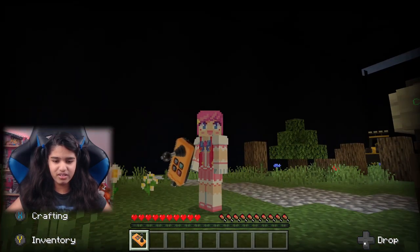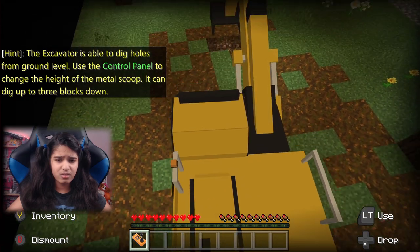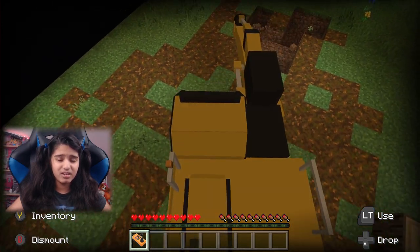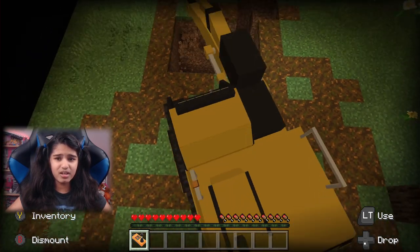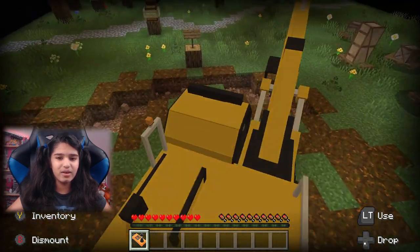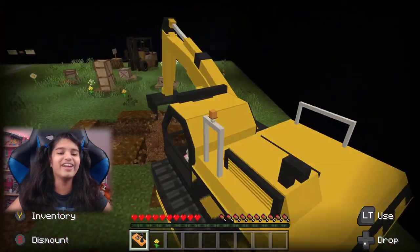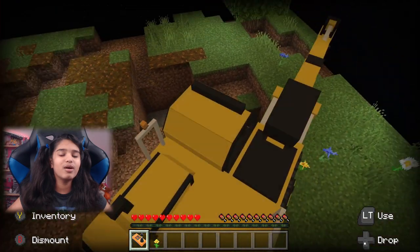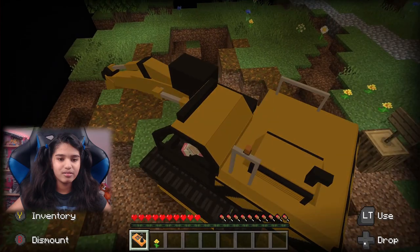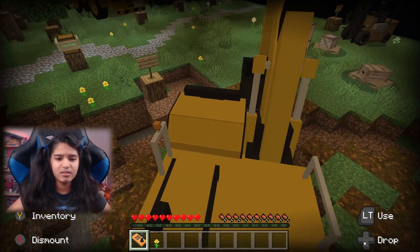The excavator looks crazy in my hand! Using the control panel, I start digging. Oh, that's pretty cool — I'm going to dig as much as I can. Oh my goodness, this is like the fastest way to build an underground base. There's a lot of cobble — I can push the cobble along. On to the next one!